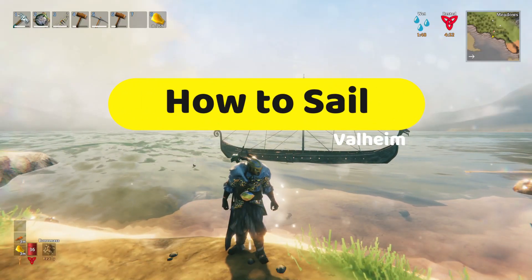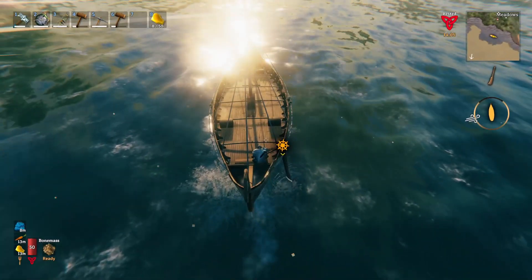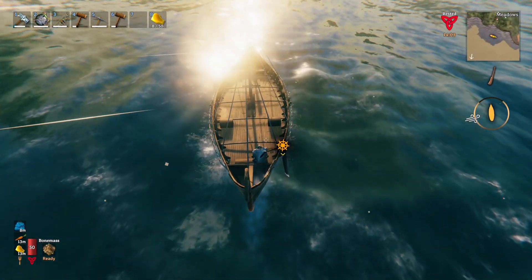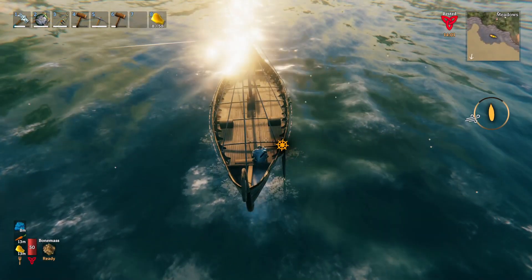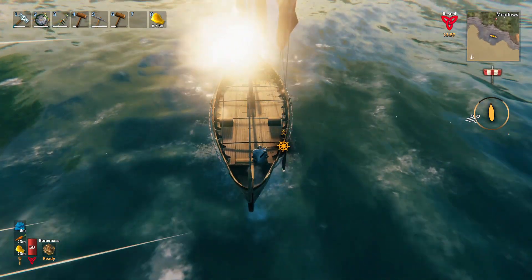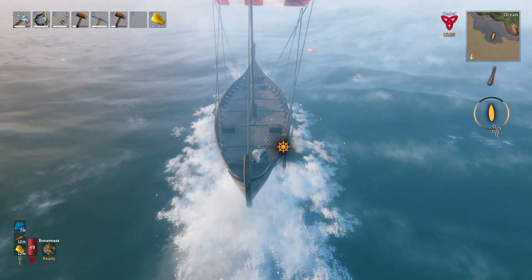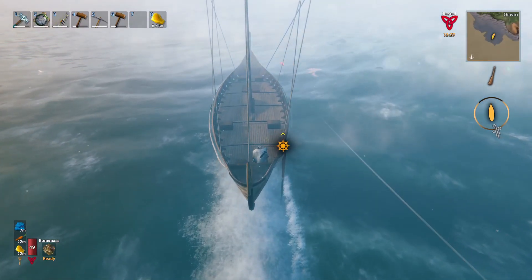In today's video we will discuss exactly how to sail properly in Valheim. When sailing in Valheim, each ship has five sailing modes. These modes include reverse, stall, one notch, two notches, and three notches. When in notch one, your boat will begin to paddle, as indicated on the top right.